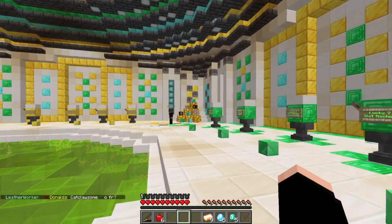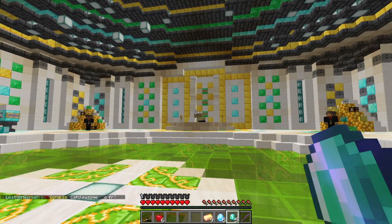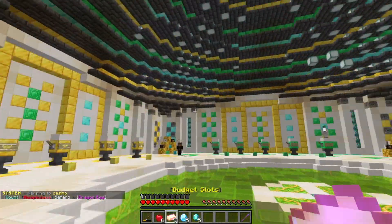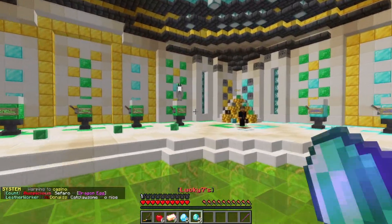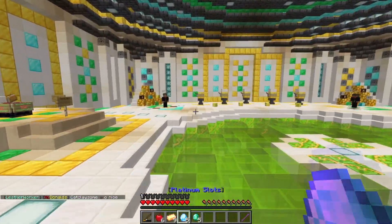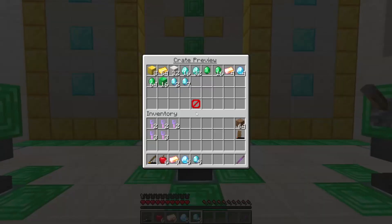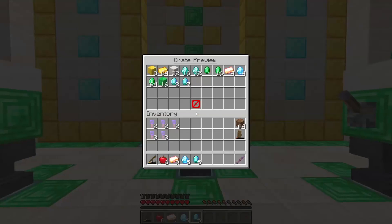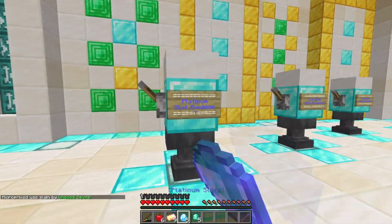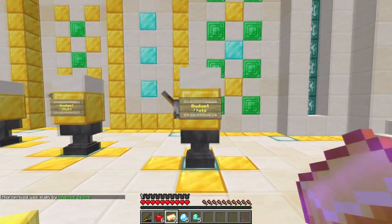This is the Warb Casino — you can just write this down and come here. I got myself some slots — shout out to CJ the owner for giving me some. I'm going to be opening these slots and hopefully get really lucky. The Lucky Seven slot machines look like the best, and then there are the platinum slots and the budget slots.